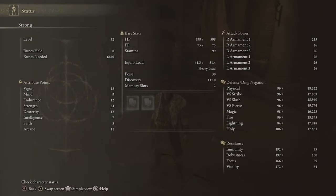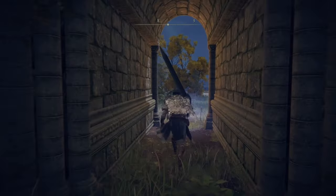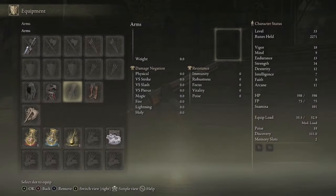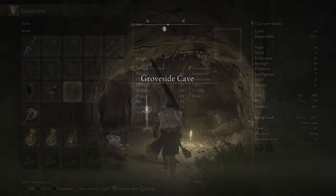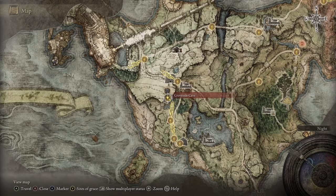Once you've finally killed the dragon, run back to the Fort Faroth Site of Grace and start leveling up. The runes from the dragon will allow you to get your strength to 34 and dexterity to 12 so you can wield the Greatsword, and your vigor up to 18 so you don't get one-shot. You'll notice with the Greatsword equipped you have a heavy load — simply unequip your gloves to drop back to a medium load.